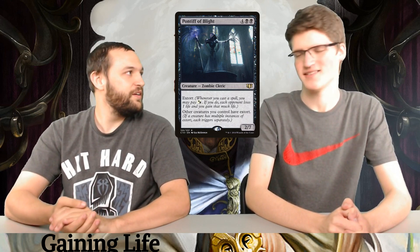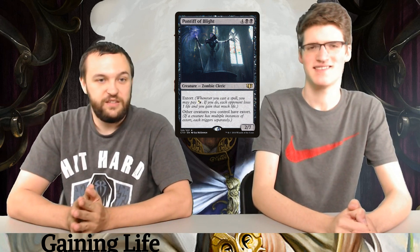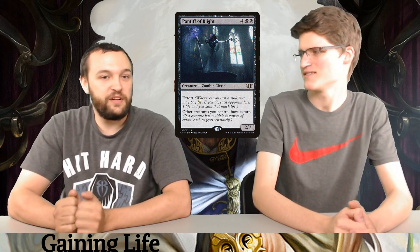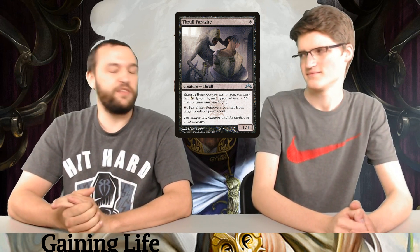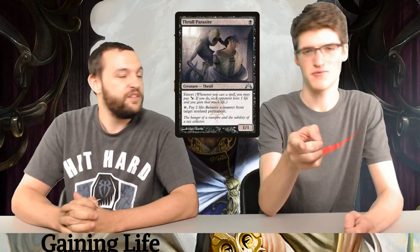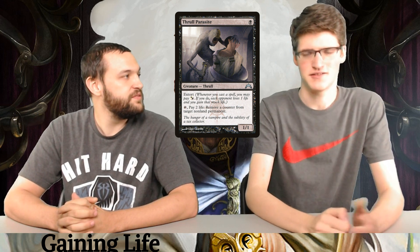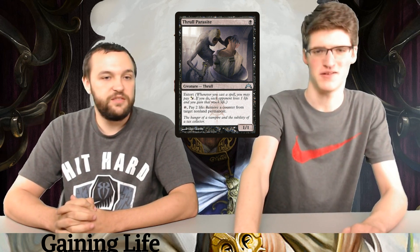We have some Extort cards: Blind Obedience, Thrall Parasite, Pontiff of Blight, and Crypt Ghast. All these cards have Extort. Pontiff gives all your creatures Extort, so literally all your spells become X spells that drain them. Thrall Parasite replaced Tithe Drinker and Kingpin's Pet — if you're going to play a cheap Extort creature, just play the one-mana Extort creature. It does more than those could hope to. And Blind Obedience is so good — it's an actual good effect on a cheap enchantment with Extort.